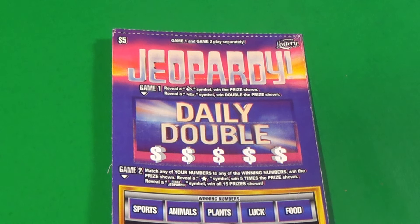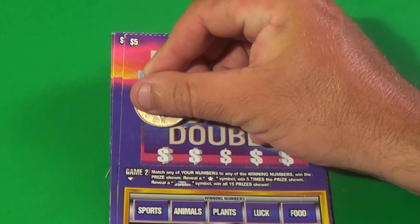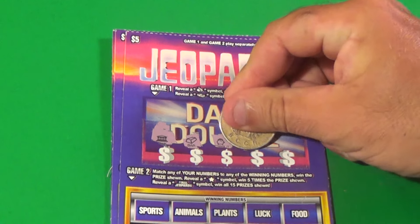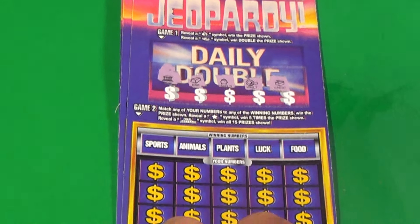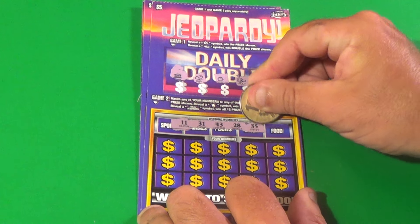It's Scratchers on Saturday with a Saturday big game, $60 worth this week. Beginning with three of the $5 Jeopardy tickets. Starting up top at the daily double with a money bag to win or a stack of money to win double — neither of those symbols win. Going to the bottom, we're looking to match winning numbers or find the star symbol for five times. Final Jeopardy is a win all.